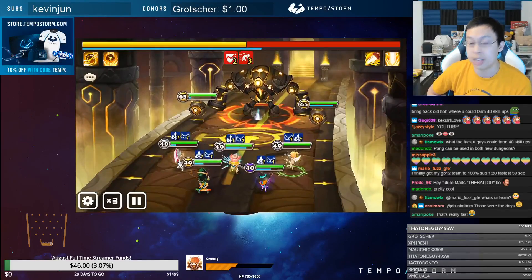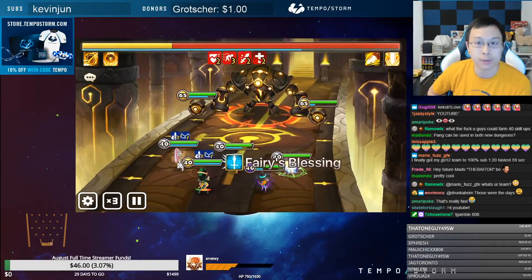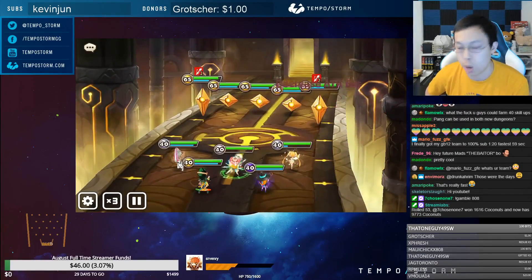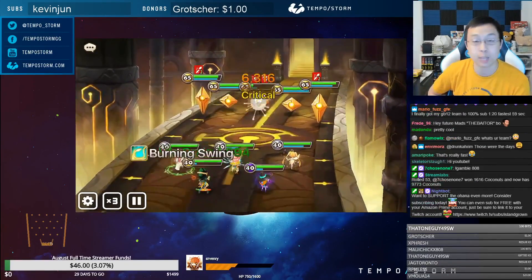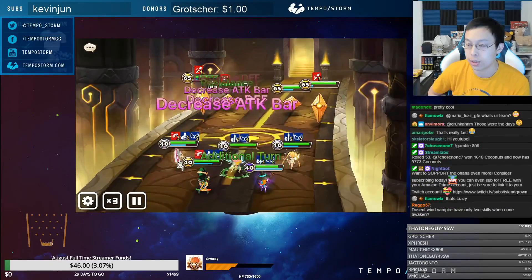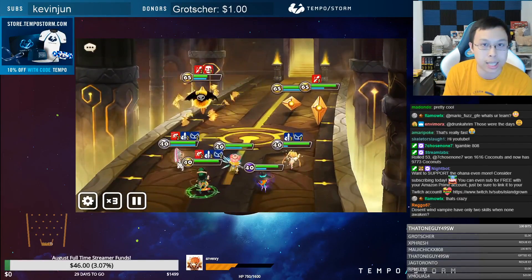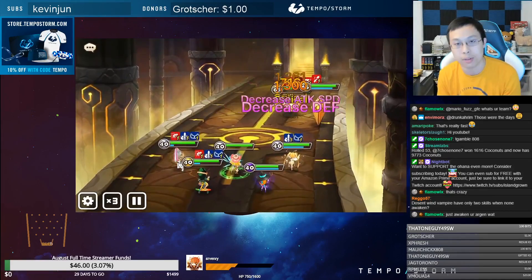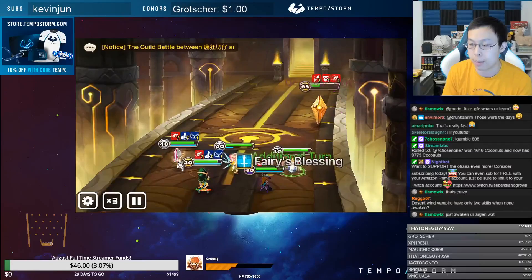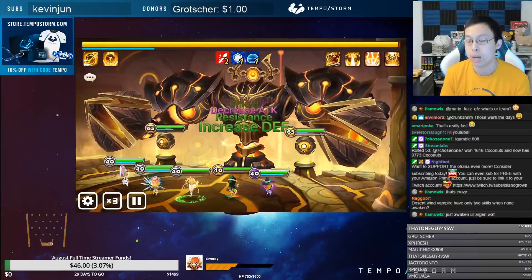The team is Fran for the attack buff and sustain, Lauren for defense break, stripping help, and attack speed slow, Gina for block beneficial, Argon for block beneficial as a backup and for damage, and last but not least Pang for everything I just discussed plus solid damage. For leader skills, you can use Lauren's attack leader skill, Fran's speed leader skill if you need speed, or I'm using crit rate so Argon and Pang have a higher chance to crit consistently.